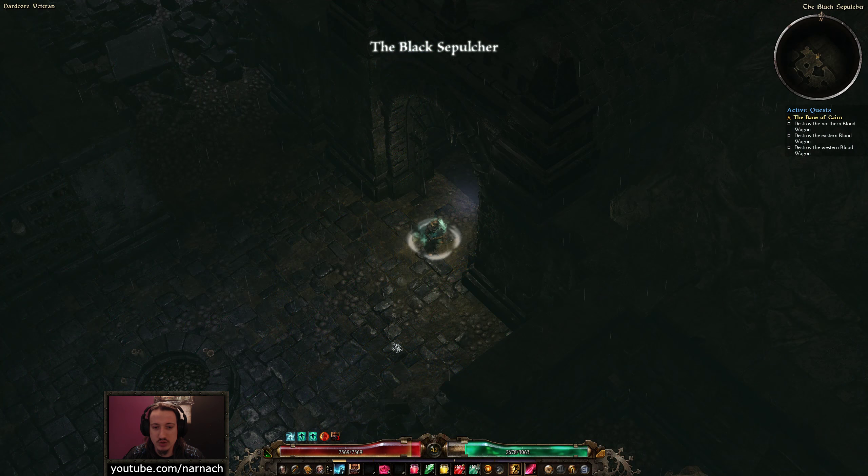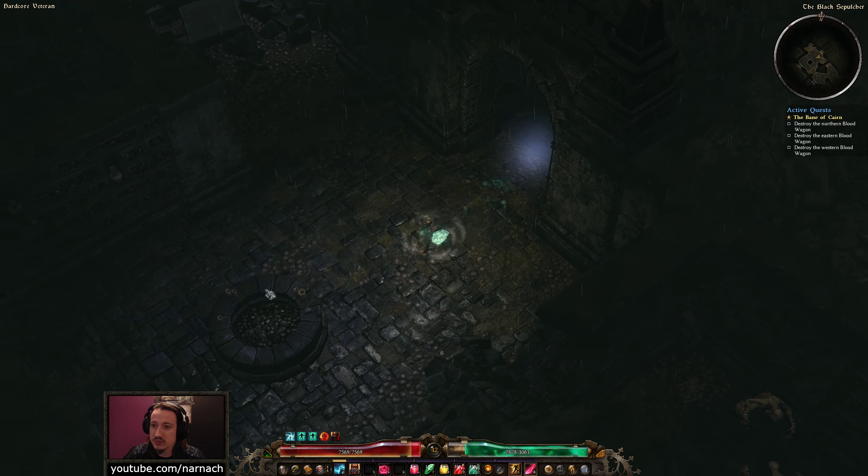The ultimate end boss of the base game of Grim Dawn is very, very near now. In between episodes, I did have a bit of a look at my current gear — I just filtered through all the gear that we found last time. And it turns out we acquired new pants. Now, every once in a while, just update some of your gear.